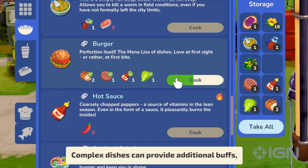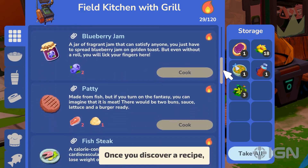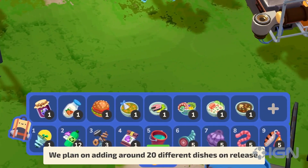Complex dishes can provide additional buffs, such as increased health bar capacity. Once you discover a recipe, you can cook it using the campfire. We plan on adding around 20 different dishes on release.